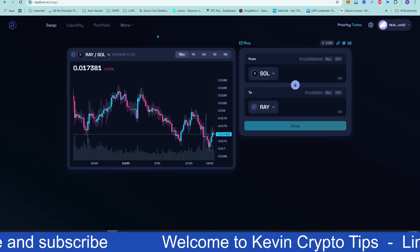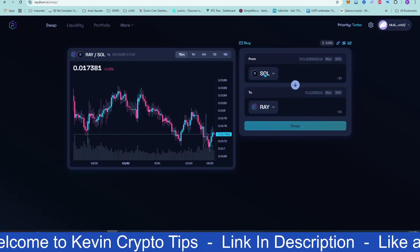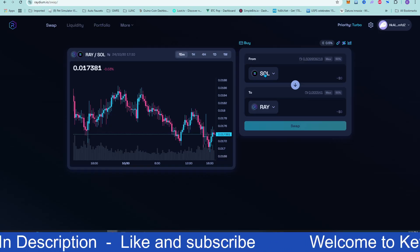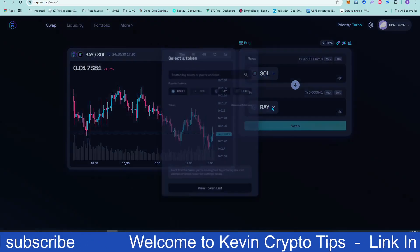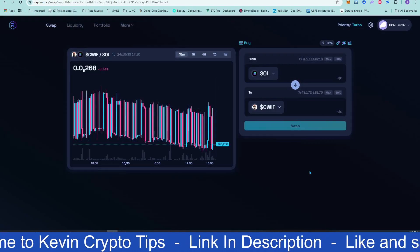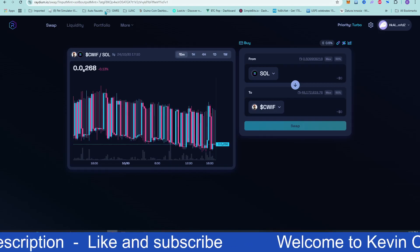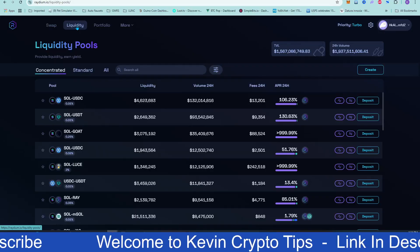What I'm doing here is called liquidity pools on the Raydium exchange, or DEX. You have to have Solana since this is on the Solana network, so use a Solana wallet like Phantom Wallet. If you already have Cat with Hat sitting in your wallet, you can make more with it. You come down to the liquidity section, type in Cat with Hat, transfer money and it'll go right into your wallet. Make sure to connect your wallet in the top right corner.